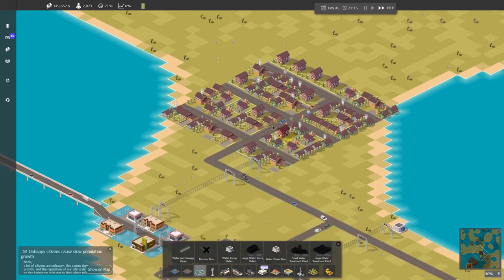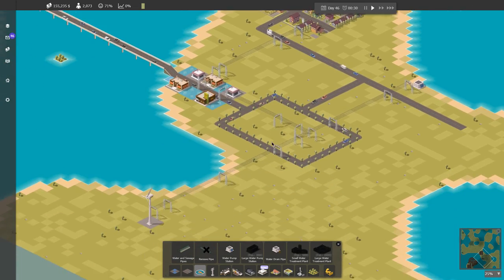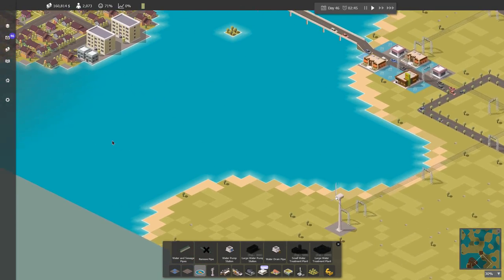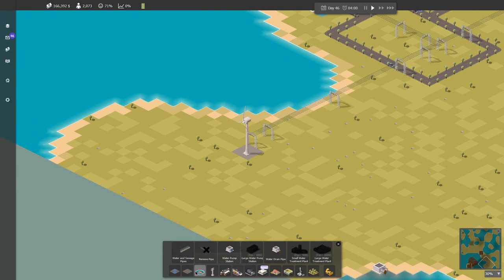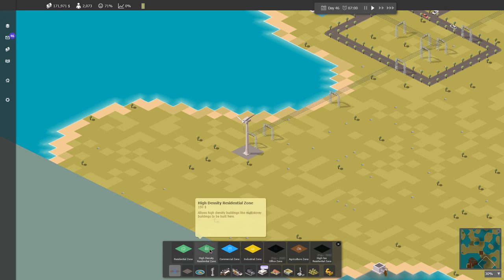We've got a whole new town. People are clambering into this town. We've got $155k again. We've got a little bit of commercial over here, but we need to get more industry cranked in on this side. Let's throw in a little big farm zone. I just have demand for residential though.